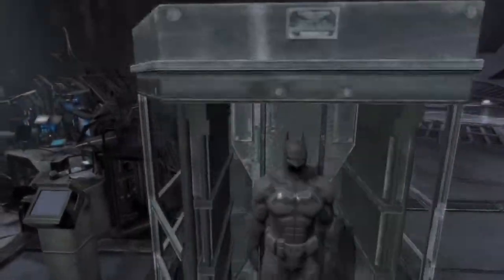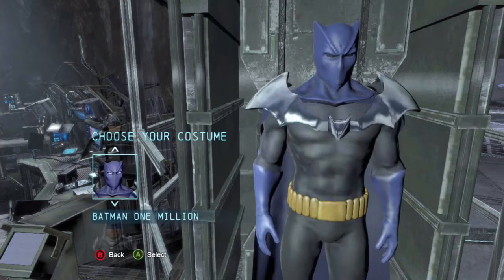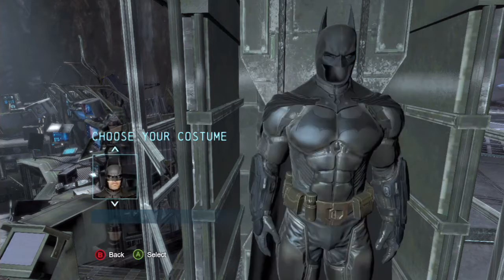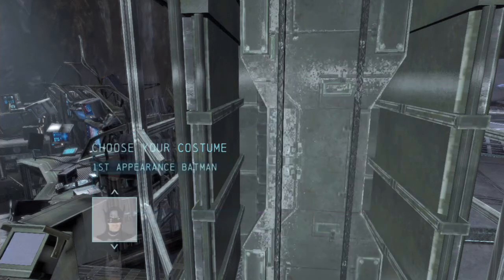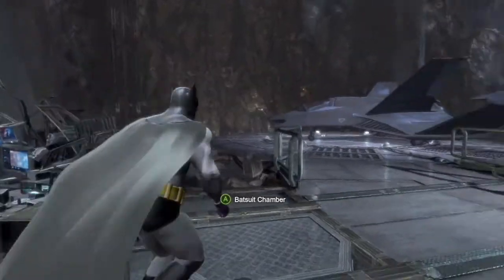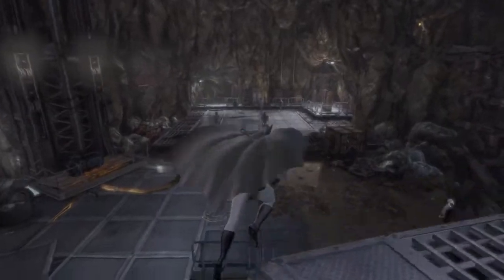Let's get into the Batsuit Chamber now. I want to check something real quick. We got all my skins, I'm pretty sure. I was just wanting to make sure that the Dark Knight skin was in here since I did unlock it in my other game. I wasn't sure if it was going to make you completely redo it. But yeah, let's get into the Black Mask stuff after I talk to Alfred a little bit.